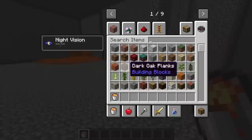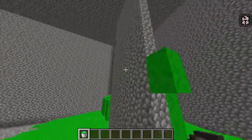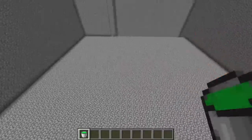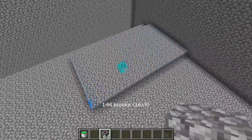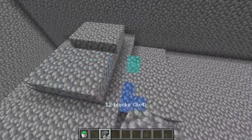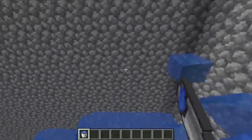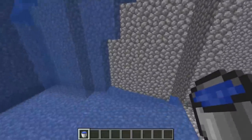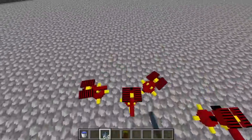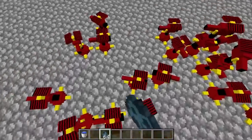I also want it to shoot acid, so let's put acid in this corner too. Imagine a lava-acid shooting monster made out of cobblestone! Let's also put some cobblestone mines — they're explosive, so if the dirt monster steps on them they'll explode. Finally, I want this guy to also shoot water because you can literally drown people with it. In the middle, I'll place cobblestone turrets — these things shoot cobblestone, so imagine this giant monster shooting cobblestone at the dirt monster!